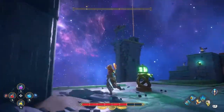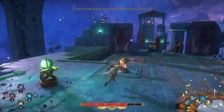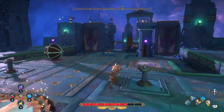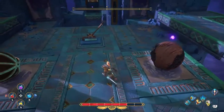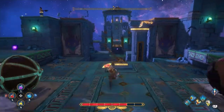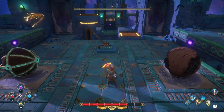The secret chest is up that way. Looks like we're gonna have to activate those platforms somehow. We get a ball and we get a light ball. What do I have to do? Okay, so you come down, you're going up.